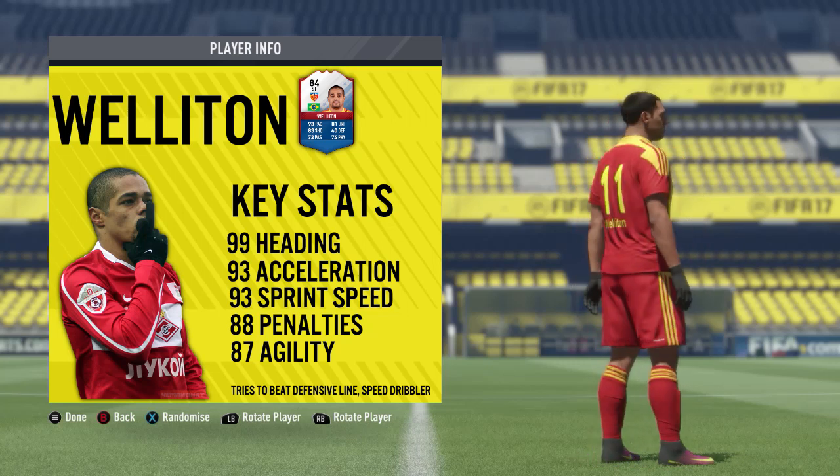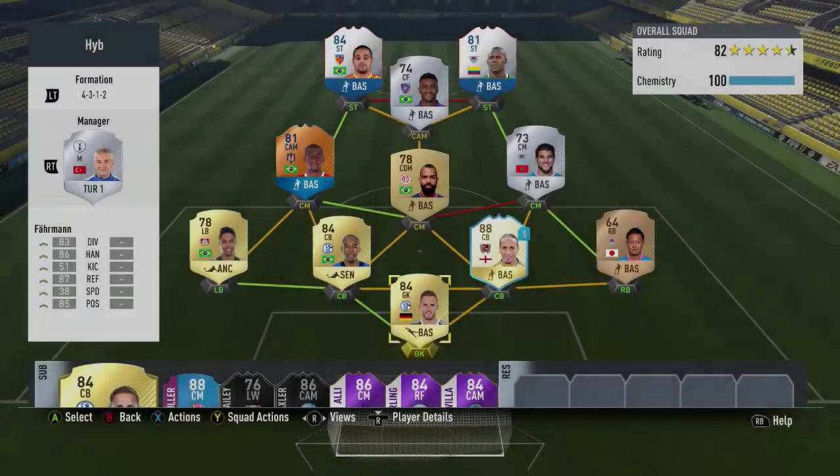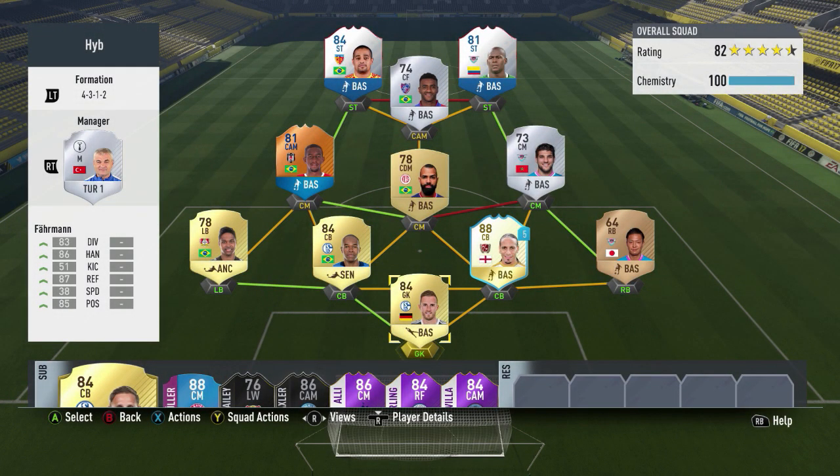He also comes with the 'tries to beat the defensive line' and 'speed dribbler' traits and specialities. Looking at the team we used, it's exactly the same one from the Ibaba review that went up earlier today — if you missed that, I'll put a link in the top right corner of the screen and at the end of the video.